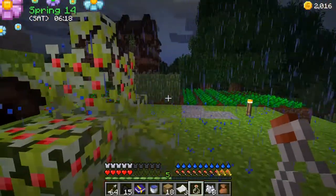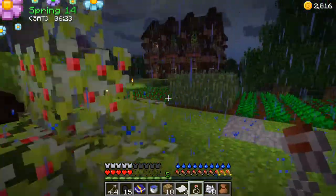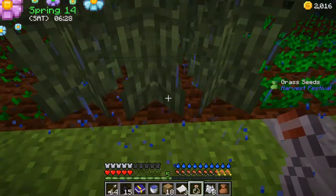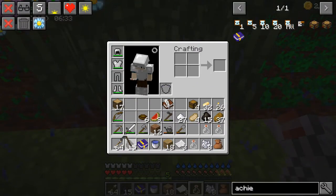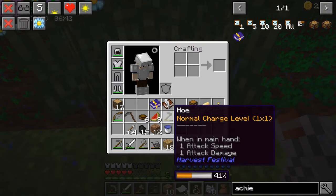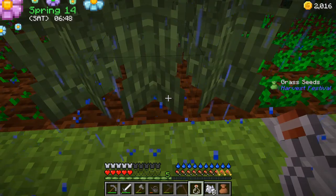Welcome to Farming Valley! It's raining, so our crops are being grown — you don't have to water because of the rain. Before we start, we got the sickle and we got our achievement book. I don't know why this stuff always switches where it is. Oh, look at all that butter — should we sell the butter? I think we should eat it.